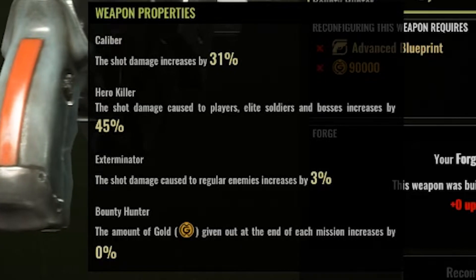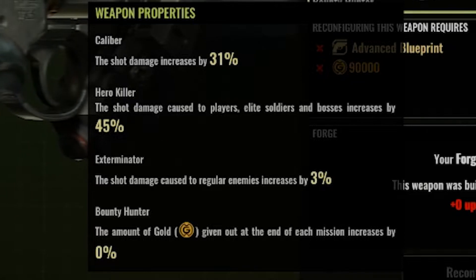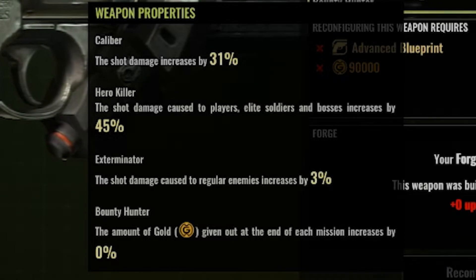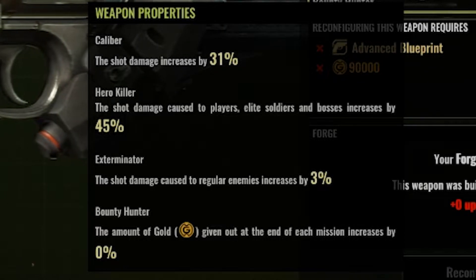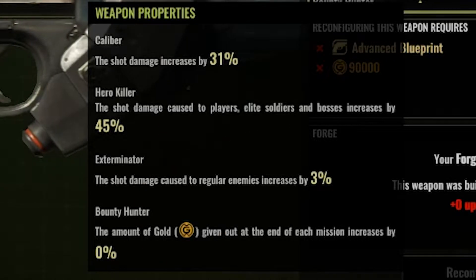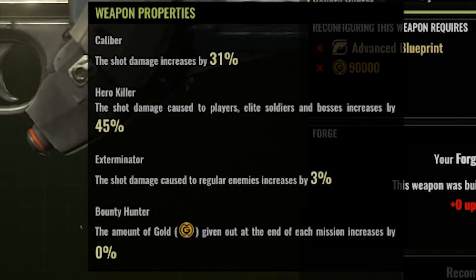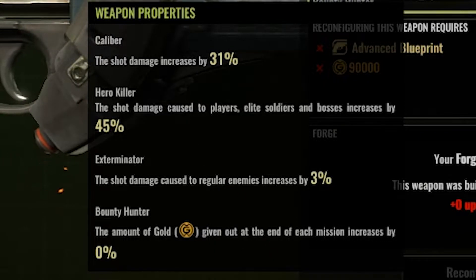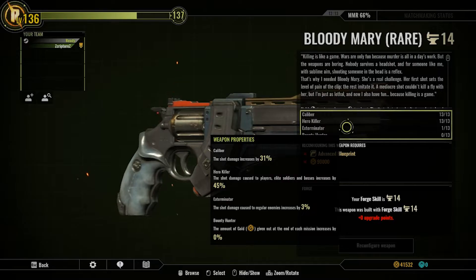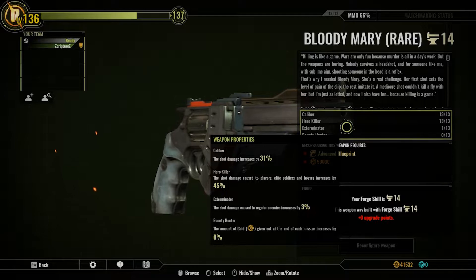The way I have it set up: I put Caliber to max, and I also put Hero Killer to max, so we're able to kill players and bosses. Exterminator is for regular enemies — I didn't really bother with that, I only put one point in it because I didn't know what else to do with the point. I don't care about Bounty Hunter anymore — I'm not doing Bounty Hunter on any weapon ever again. But if you want to do it, you've got the option.